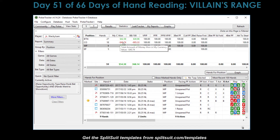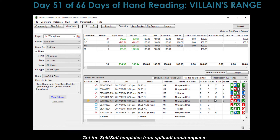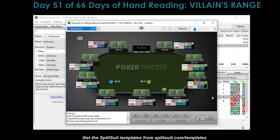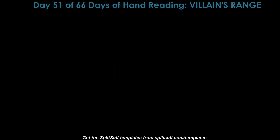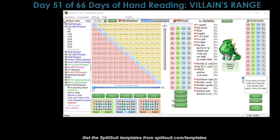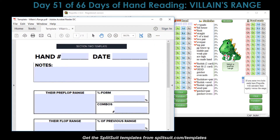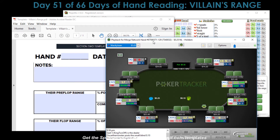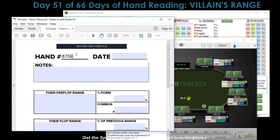We have this filtered and sorted by river action. We've already done this hand here, so the next best hand where it looks like we got some pre-flop and flop aggression and then some passivity on the turn and river - let's do this. We need to whip out Flopzilla and the villain's range PDF. The hand number is 875-90371.